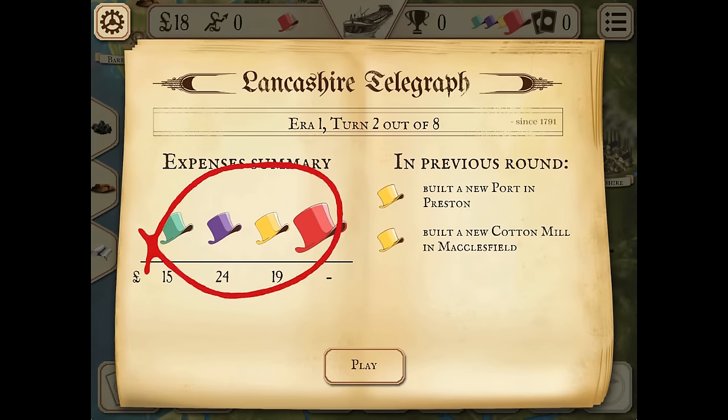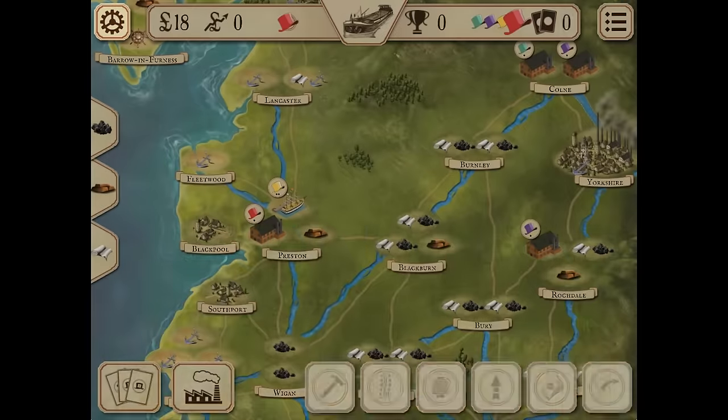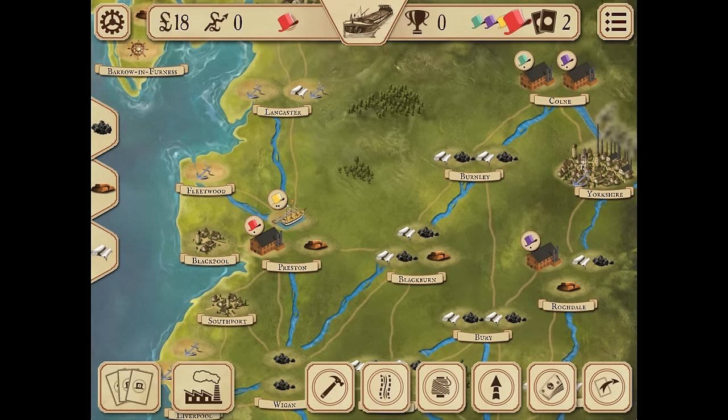Player order in turn is opposite to the amount of money spent in the previous turn. In order to sell cotton, you need to have a cotton mill connected to a port via canals.